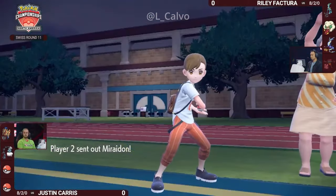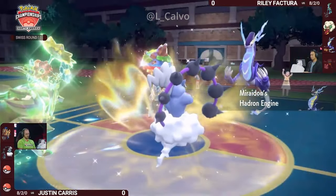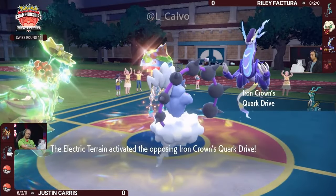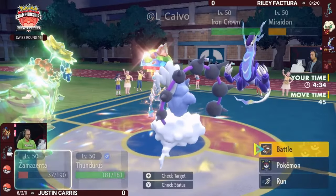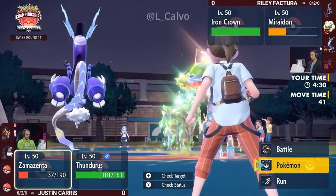Not only that, it's done a lot of damage to both the Iron Crown and Miraiadon on Riley's side and hasn't even revealed its third or fourth Pokémon. The Thunderous itself is just sticking around for so long, able to secure a KO before revealing anything else. Great timing by Riley though — he waited for the Electric Terrain to expire, then comes back in with Miraiadon to reactivate it right away. The Tailwind is up on Riley's side.